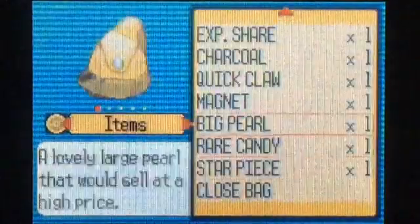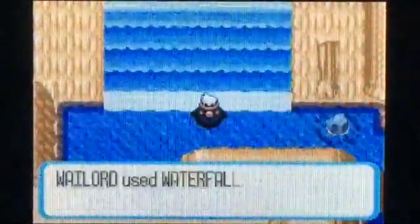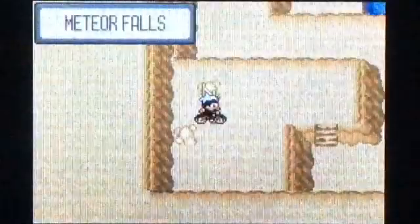Now if we go to Meteor Falls, there are a couple things we can do now that we have Waterfall. You want to Surf here and then come up to this waterfall. You need to beat Wallace in order to use Waterfall. But if you come up here there's a whole new area we can explore. We'll explore this area first — going down here first. First things first, you can pick up TM23 — this is the TM for Iron Tail. Still pretty powerful Steel type move but not very accurate; a decent move if you want to use it.